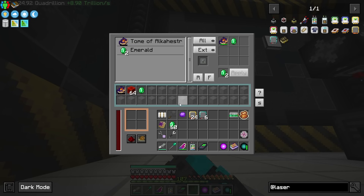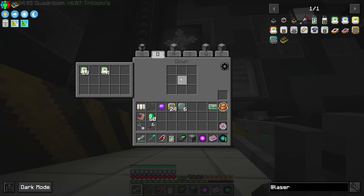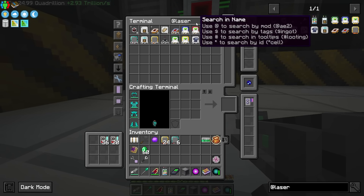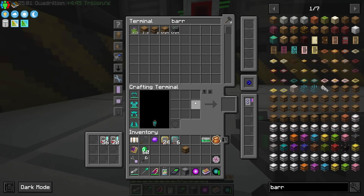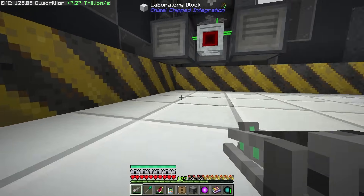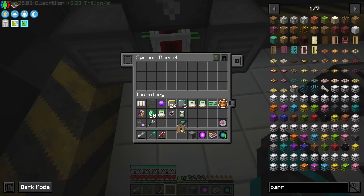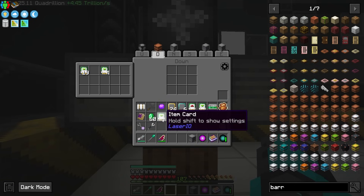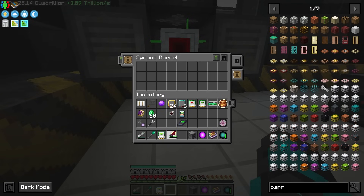Thankfully we can actually break this crafter and if I remember correctly you can place it back and it holds its contents in memory, which is very nice. So we don't have to worry about breaking this to access our block. Let's place down a barrel — we're going to need the upgrade that this is running. I'm going to go ahead and break this for right now and place this down.